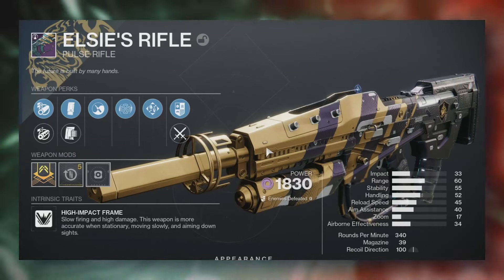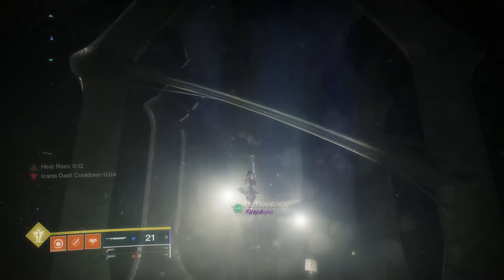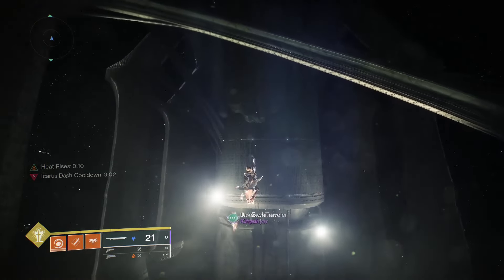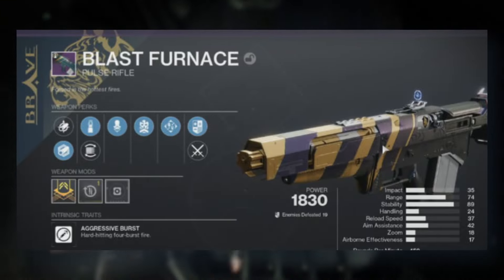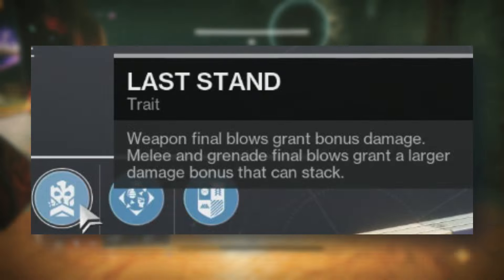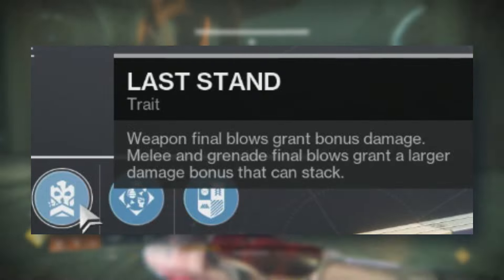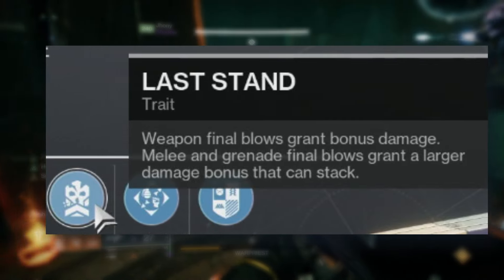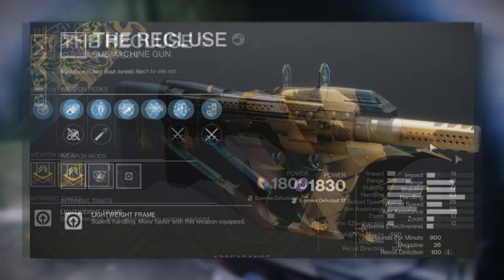Since the Stranger is no longer a stranger, they named the reissued version of the old Stranger's Rifle — LC's Rifle. It's a pulse rifle. The other pulse rifle returning is the Blast Furnace, and they showed it rocking Headseeker and a new perk called Last Stand: weapon final blows grant bonus damage, and melee and grenade final blows grant a larger damage bonus that can stack — think of it as a better version of Golden Tricorn.